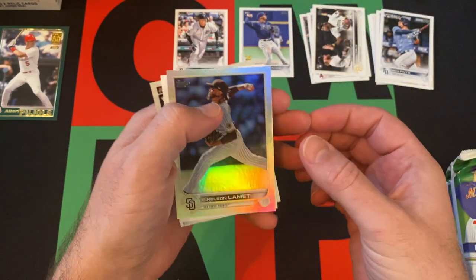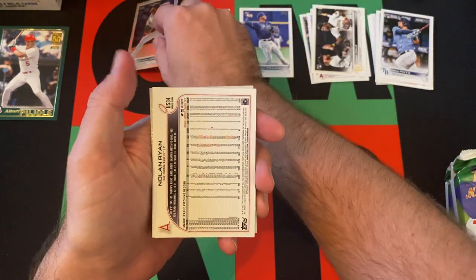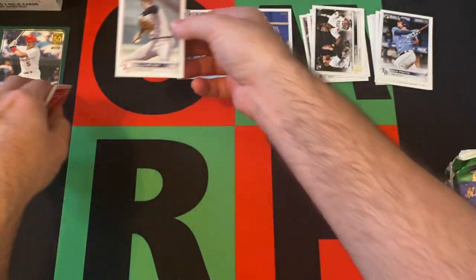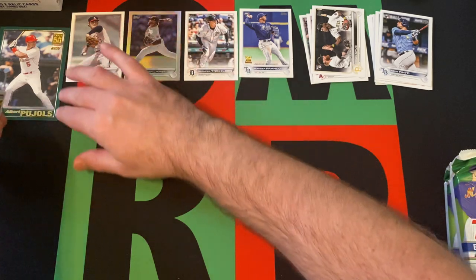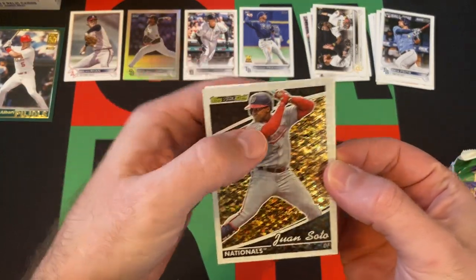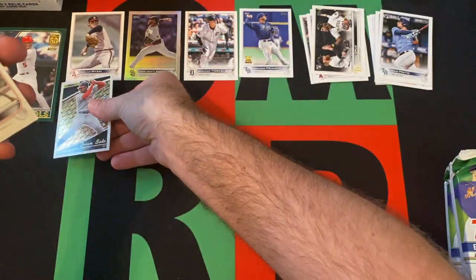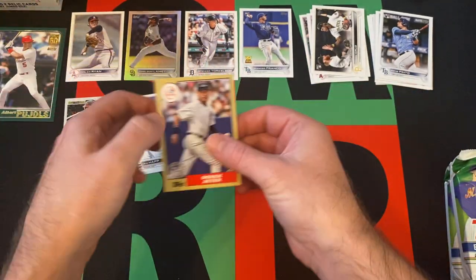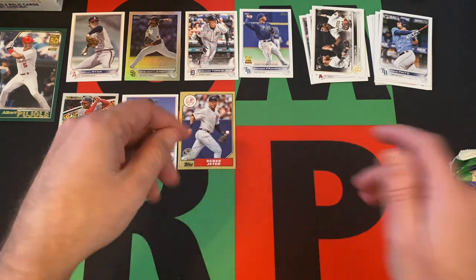First rainbow foil is going to be Denelson Lamette. We got a Nolan Ryan short print — that's a cool one, the Ryan Express. We got Juan Soto Black Gold — Topps Black Gold, that's a cool one. Ian Happ all-star game card. And a Derek Jeter 87 design. So the cool stuff in the middle for sure — we got a short print of Nolan Ryan.